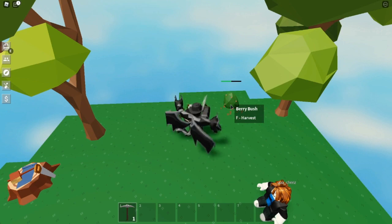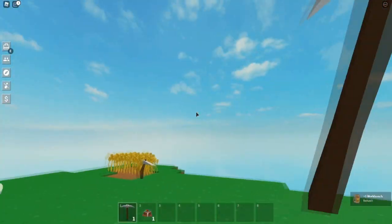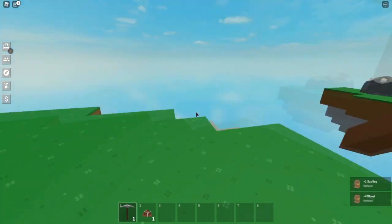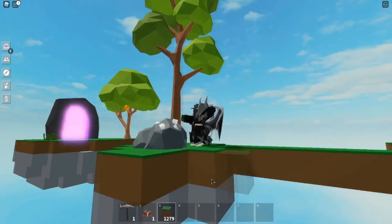You can even take the berry bush while you're at it - actually no you can't, but take the workbench. As you can see this is the new starter island as well, it looks very very nice. I'm also going to steal the orange tree while I'm at it - this new starter island actually looks really nice.